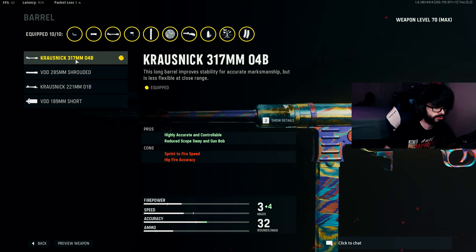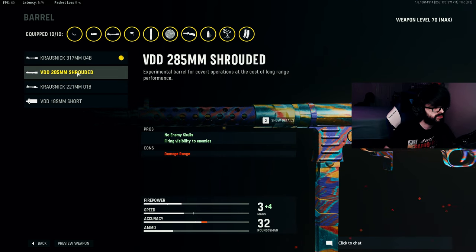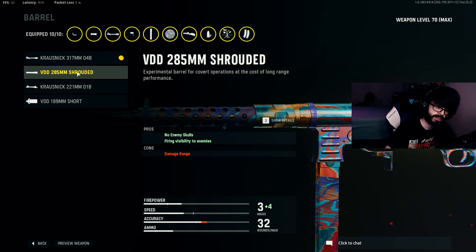We have the Krausnick 317mm barrel — it increases your accuracy and recoil control and also reduces scope sway and gun bob. I do see some people running the Shrouded barrel, but it lowers your damage range, which we've already reduced with previous attachments, so I don't really recommend doing that again.